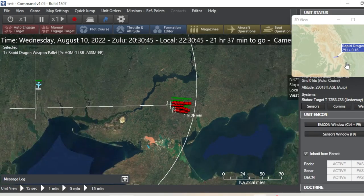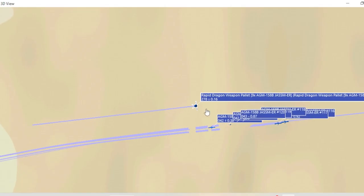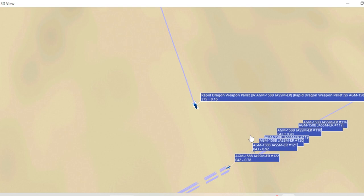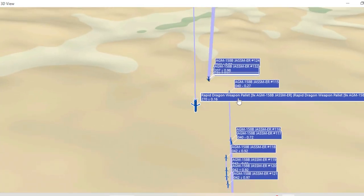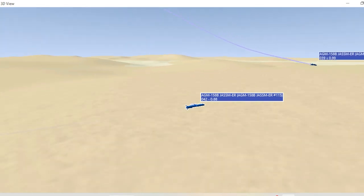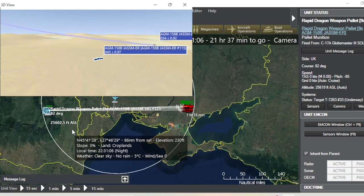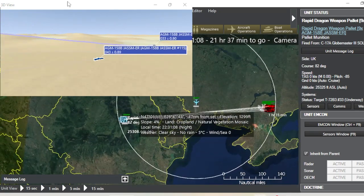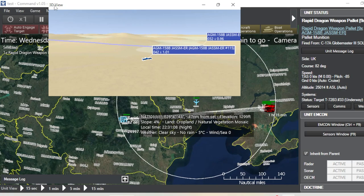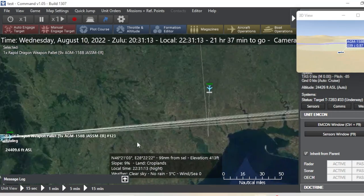So if we zoom over here to all our Rapid Dragons — look at them fly. We can actually make this bigger. There's our pallets. We can actually begin selecting all our AGMs. If we rotate a little bit, look at those bad boys fly into the hostile area. Look how far they have to go. We're going to drag this screen down if it lets us.